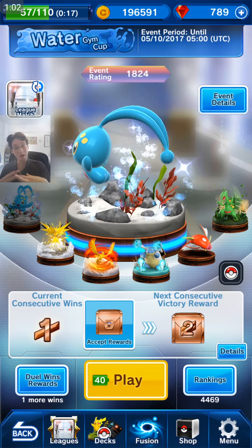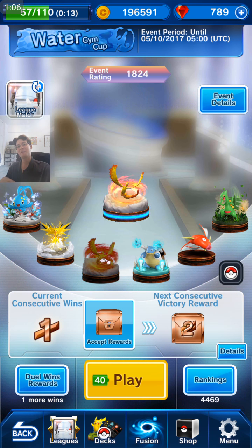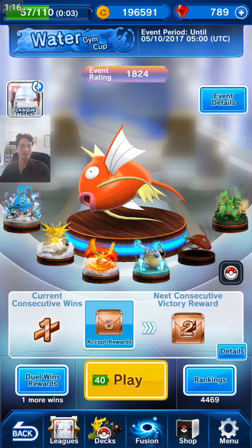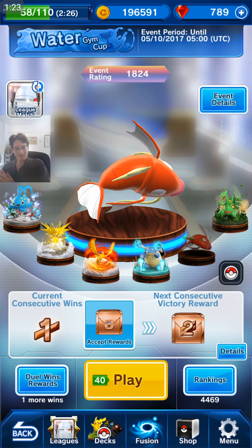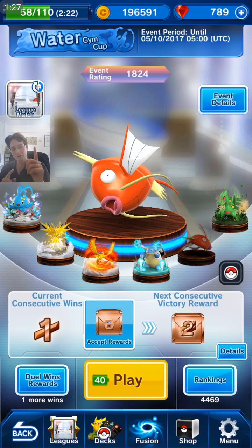This is my water gym cup team. I pulled a Manaphy mid-event and since then I've been racking up the wins. I've also got my trusty Zapdos, my Moltres, and a Blastoise which becomes 3 MP and with Manaphy does 120 damage. And of course, the legend himself — Magikarp/Gyarados Evolution: 3 MP with 130 damage after you use Manaphy.